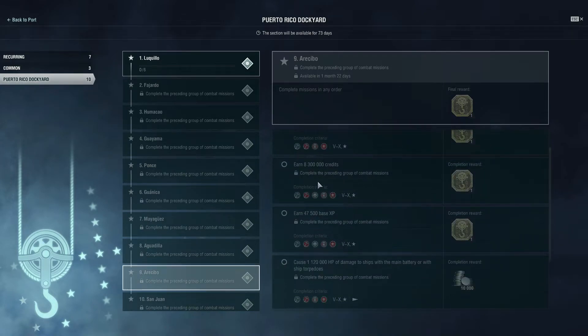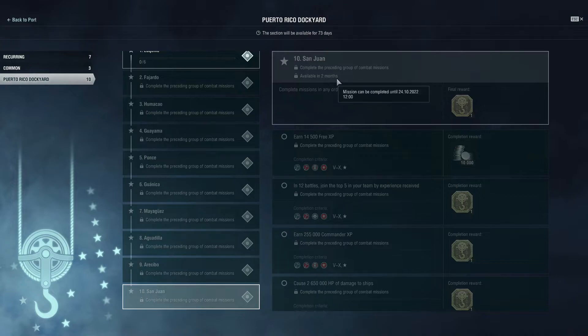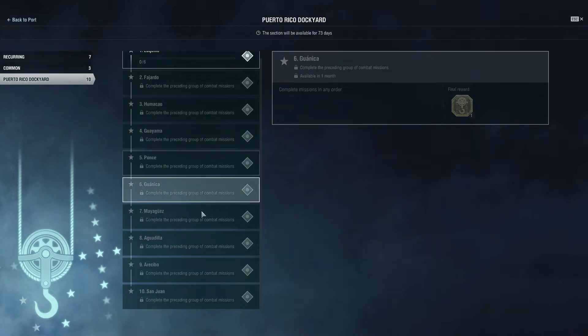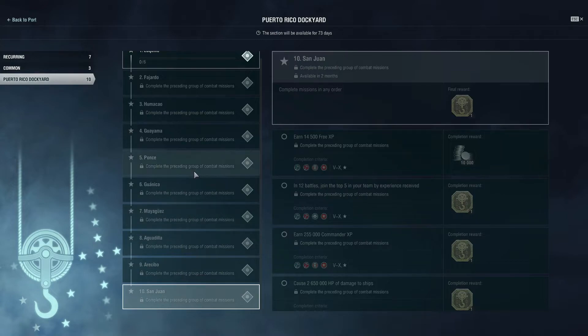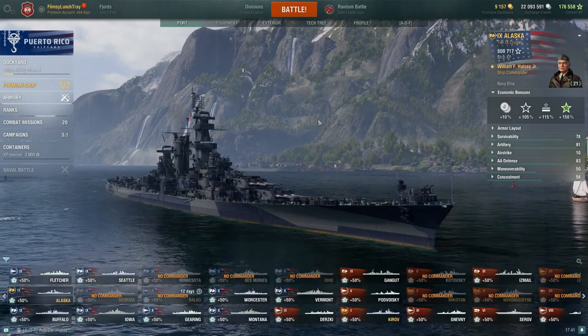You can use economic bonuses to help earn credits — especially useful with a premium ship. The last mission chain is available in about two months. So even if you plan to grind for Puerto Rico without spending doubloons, you'll be waiting a while because there are 34 shipbuilding phases to grind. Some previous dockyard events only had around 20 phases, so this is a lengthy event.